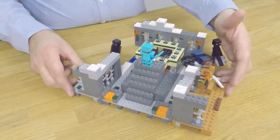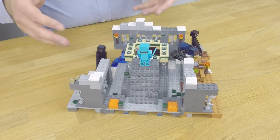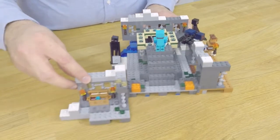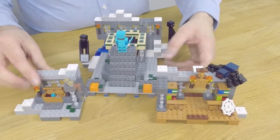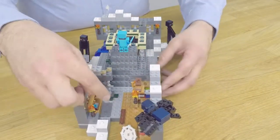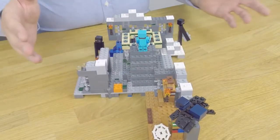Now let's take a look at the model. You can see Steve has found an End Portal inside the stronghold. Because the stronghold is this randomly generated structure, we wanted it to be able to move around. It has hinges on the sides where you can move this slab altar room around in different positions. You can also move the library to different positions if you want to make a corridor with both together, with a kind of gateway in here — one on one side and one on the other side.